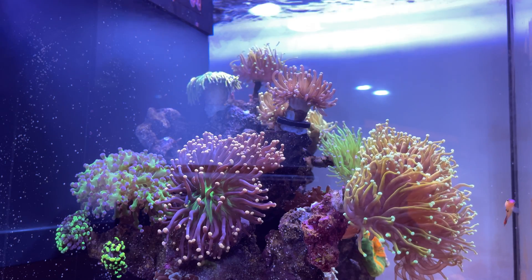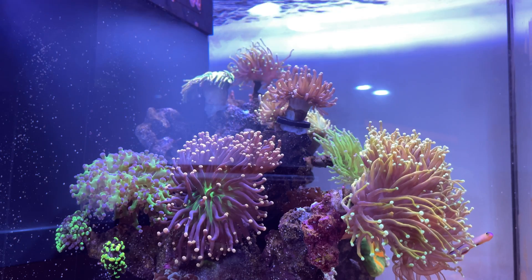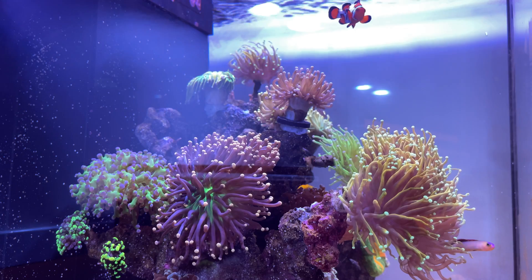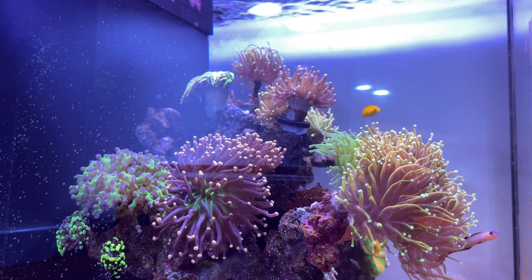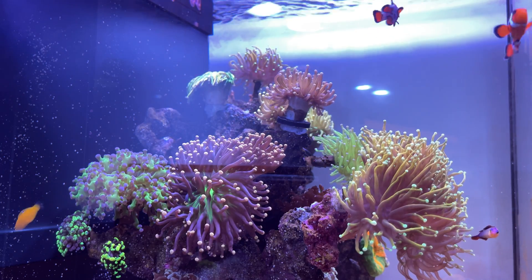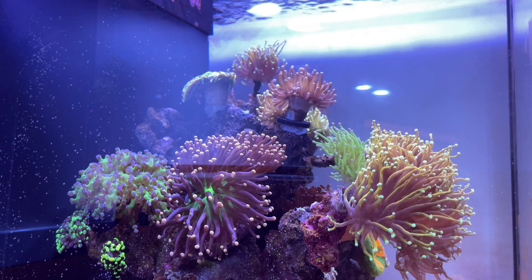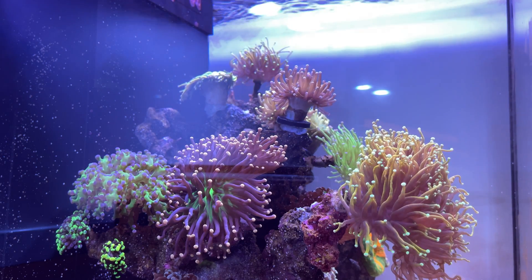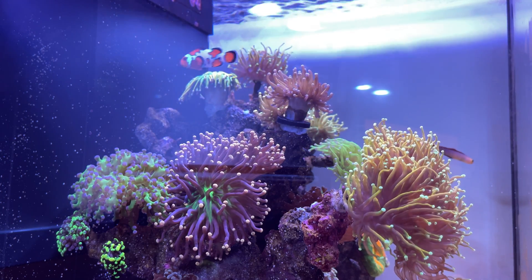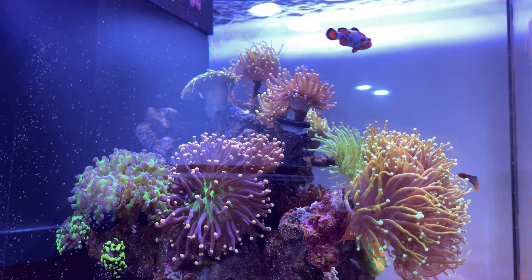After calming myself down, the next step was to make sure I had dinos and not some other form of algae. This is one of the most crucial steps because the methods of dealing with dinos are largely different from other algae — in some cases the direct opposite. For example, if you have green hair algae, the solution is usually to decrease nutrients. But with dinos, you usually want to increase your nutrients. It's complicated because dinos look very similar to other algae.